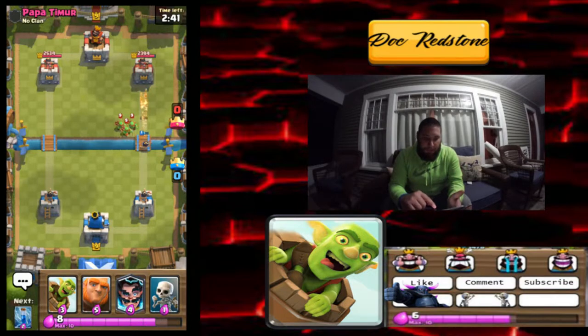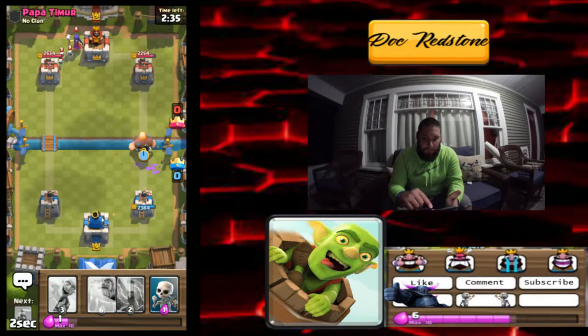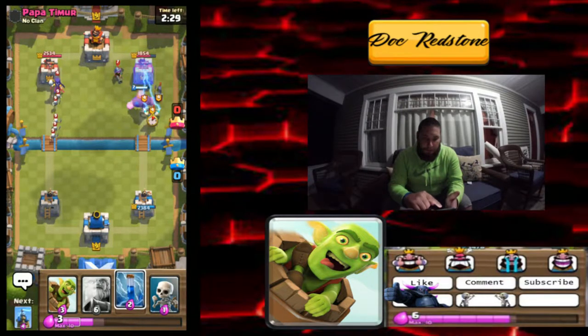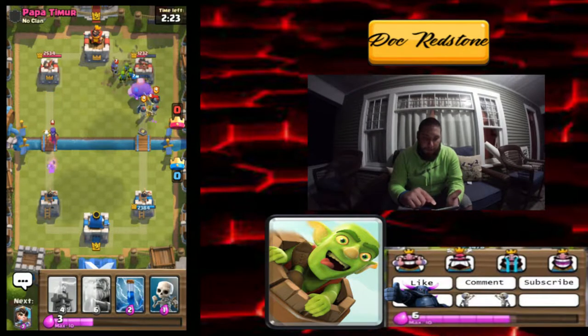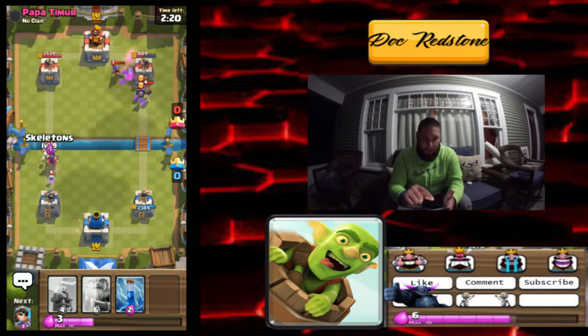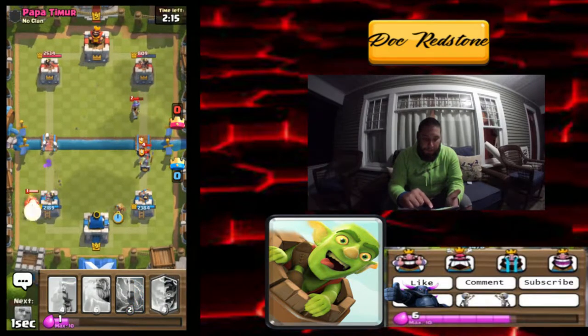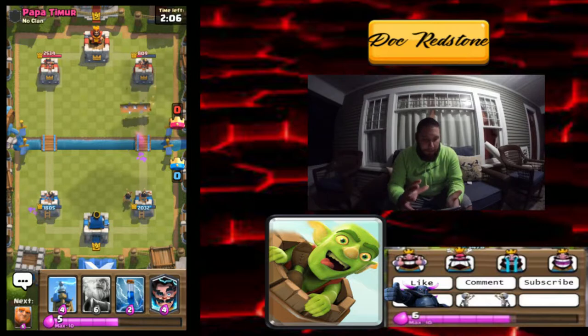We're gonna get some nice chip damage there, not a big deal. We'll drop the giant hopefully up front — what's he gonna do? Let's drop a Goblin Barrel on that musketeer, hopefully it'll take it out. We'll let that one attack the tower and switch over. He's gonna drop a miner — that miner is gonna do some serious damage. Look at that, the princess is coming over to help out. He did get some good damage there, not gonna lie.